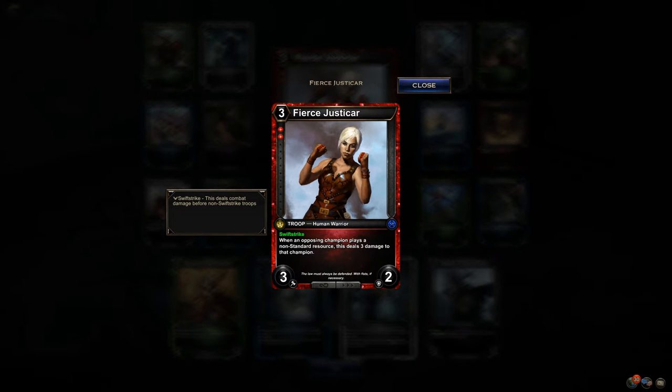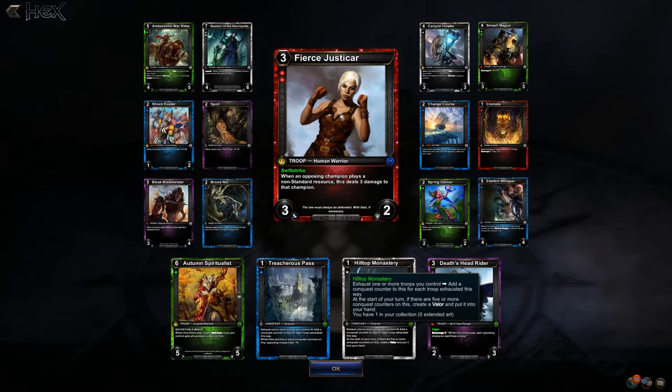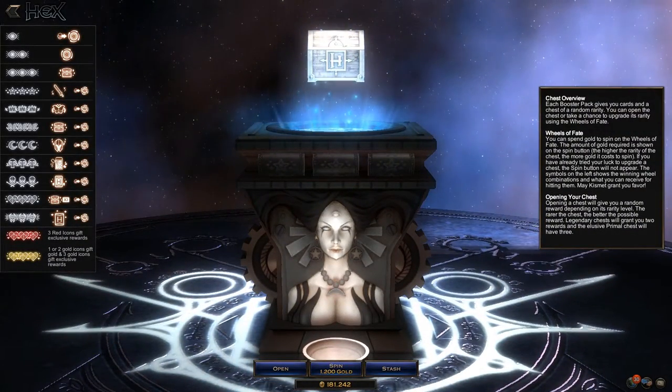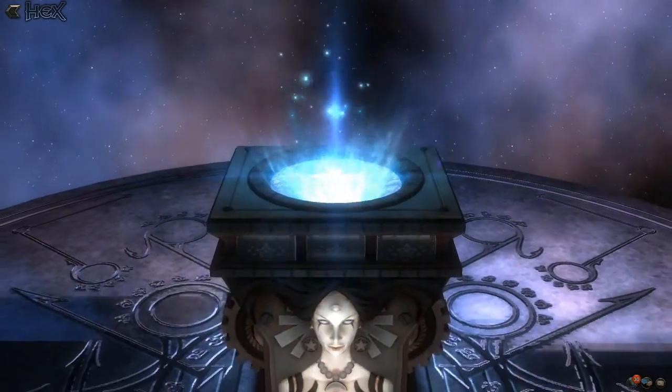That's cool — 3/3/2 with swift strike, dealing damage and punishing for non-standard resources. Maybe not this set, but in legacy when you're running off pain lands and all that, I could see that being a fun sideboard card. It's a relevant body at 3/3/2.